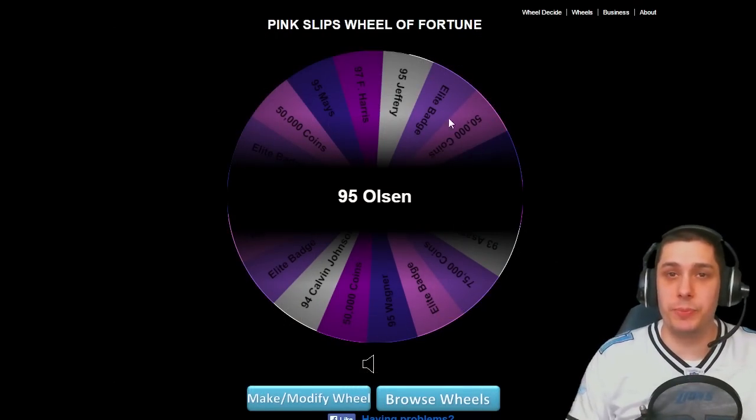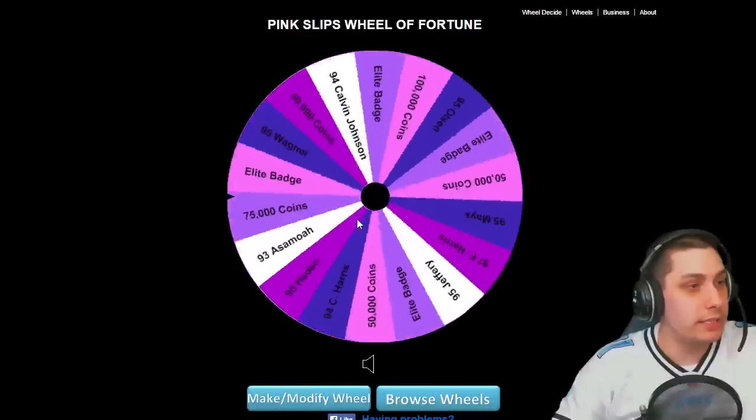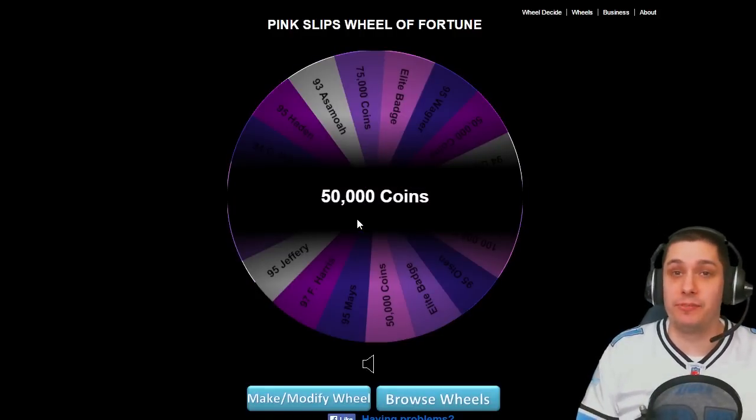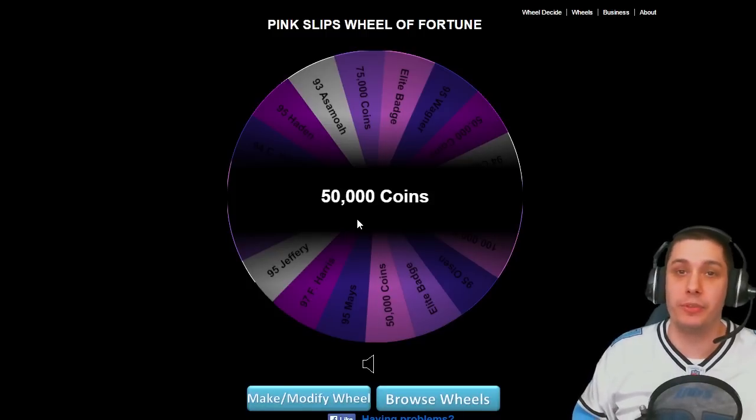Here is the Pink Slips Wheel of Fortune for 12th Titan for Life. Let's see what he's going to be playing for. 50,000 coins — he's going to be playing for a big coin amount there. That should be able to help him out a little bit. Good luck to my opponent and let's get into the game.